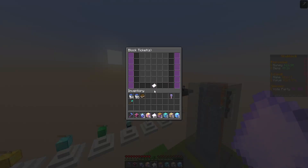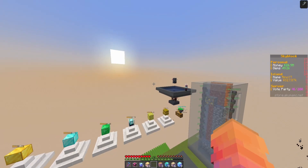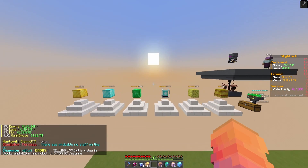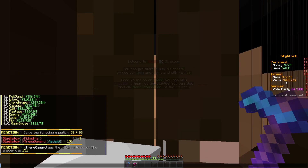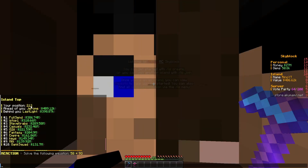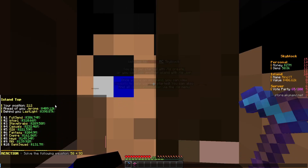Before we end the video, I currently have 41 block tickets, so I'm going to roll all of these and place them down and see what my island value can get to. I am currently ranked 246 on IS top. After placing them all, the island value updated and I am now worth 406,000 — and my position is now 212. So I went from 246 to 212 after about 41 block tickets, which is not too bad.